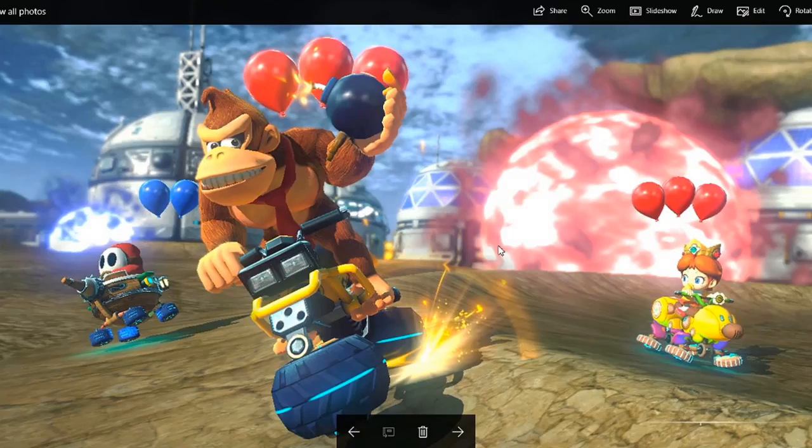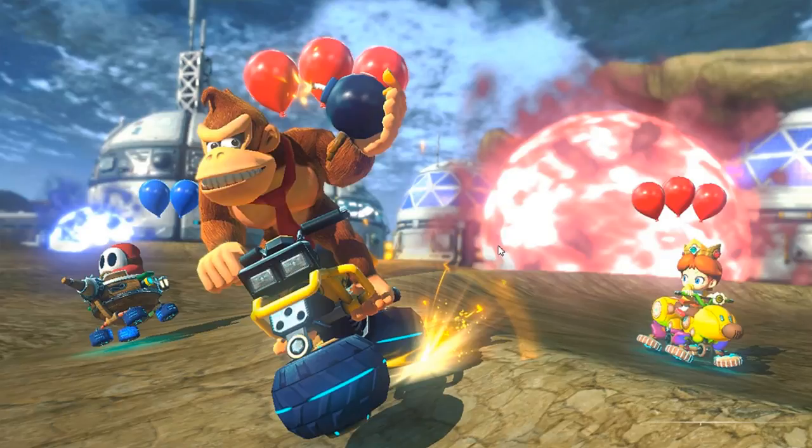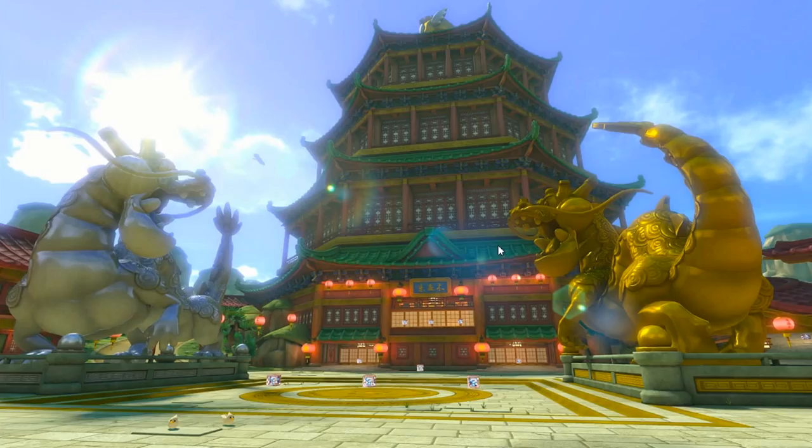Here's a little shot of the Bob-omb Blast mode, just really quick, showing a couple characters doing their thing. This is actually a new stadium, but we'll get into that in a second. So here's a new battle map — this one is a dojo. I forget the exact name of it, but this one seems really cool.